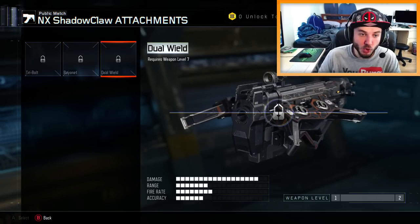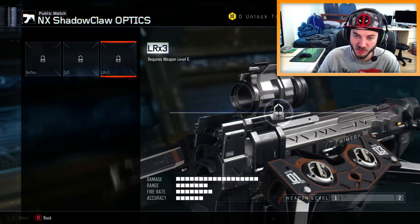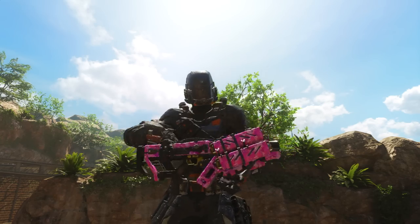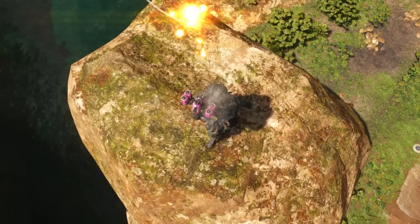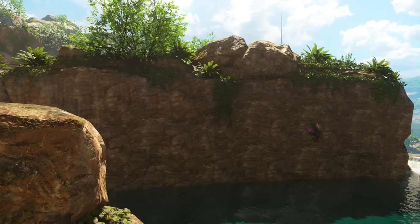I can honestly say that when I got the crossbow for the first time and saw the available attachments for it, I was truly excited. Treyarch really did a good job with the addition of the crossbow. But why does the L4 Siege even exist? Better yet, how does it exist? I mean, look at this thing — how do we just fly around the map with a four-tube rocket launcher that weighs nearly a ton?